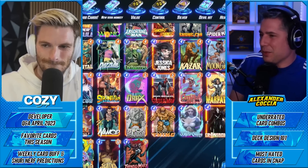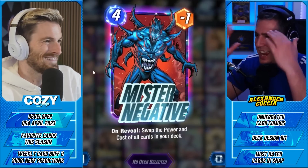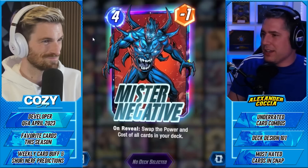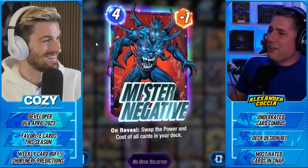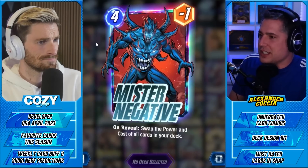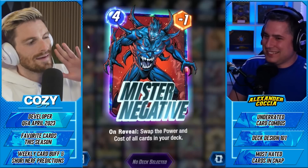My next one is more tilting than hated — it's Mr. Negative. I can't stand playing Mr. Negative decks. If I'm playing Mr. Negative, I have Psylocke and Zabu in the deck. If I have either one in my hand, Negative is sitting at the bottom of the deck smiling. If I pull Negative I don't have Psylocke or Zabu. But when my opponent plays Zabu and Negative comes out on three, they just spank me mercilessly for the next four turns — I'm the Cozy Cube charity whenever I play Negative.